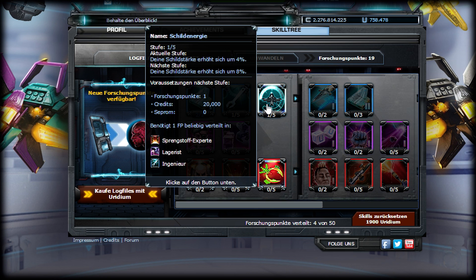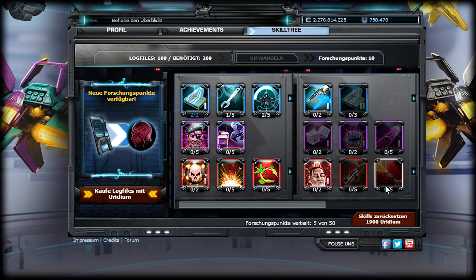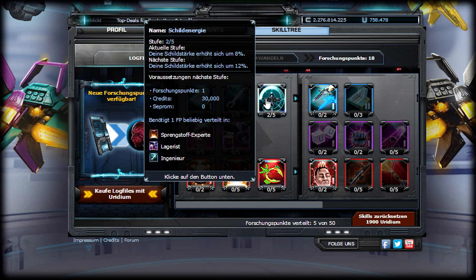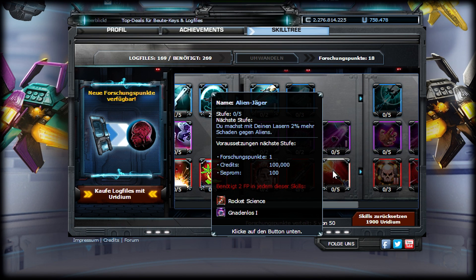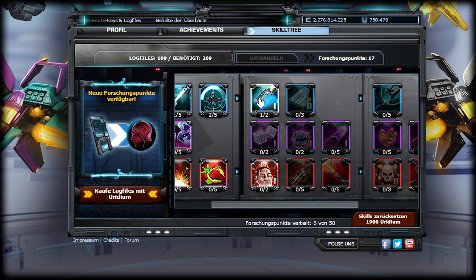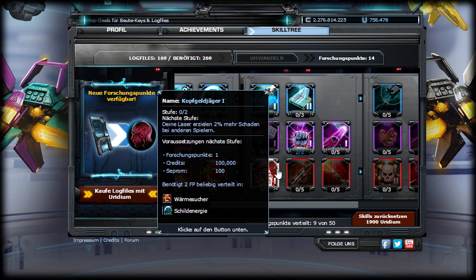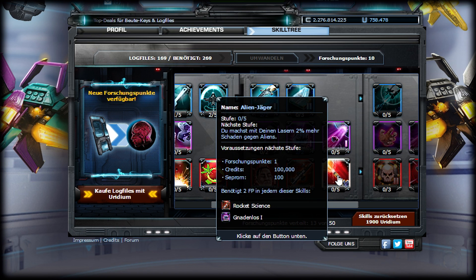We have to skill shield energy completely maxed. I was thinking about whether I should max it out or try to go for alien damage first. To get alien damage, we need to put 2 points in rocket science, and then we also need to max this out and put 2 points in rockets — and now we can scale the alien damage.